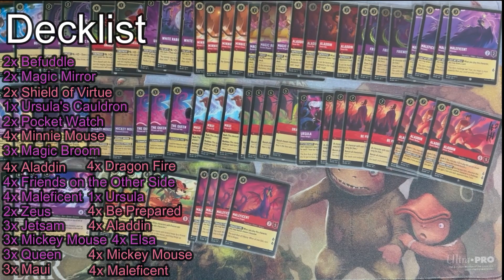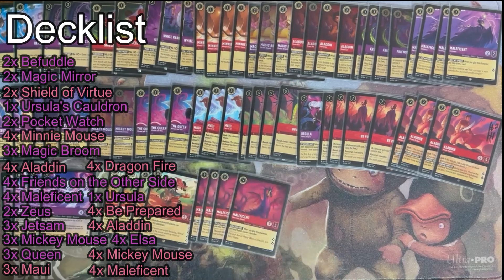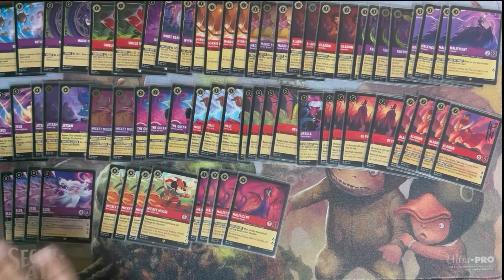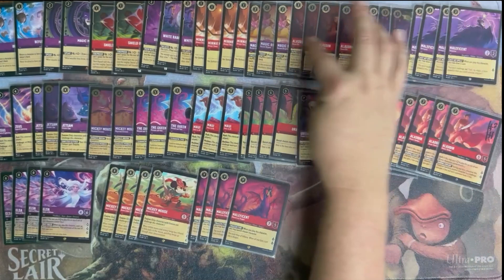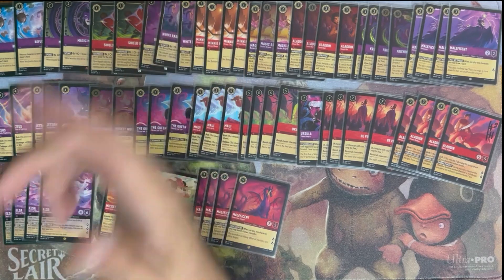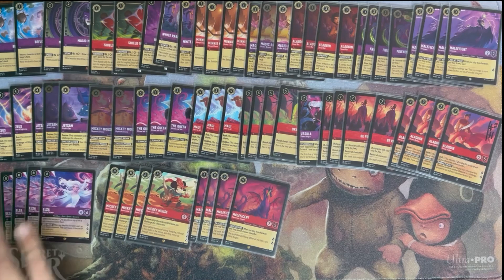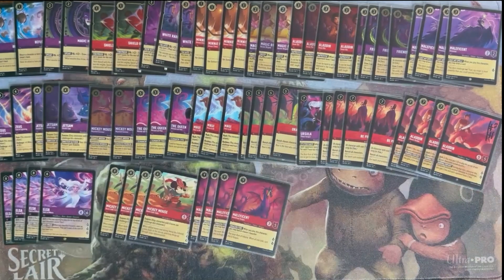Are you running into any bricking hands where you have a bunch of high-cost uninkable cards? You're running a decent amount of inkables, but a lot of your uninkables are really high mana so you're not able to commit them to the board early. I haven't run into any inkable problems yet — cards like this definitely help. I don't have a problem inking Mickeys early, inking Maleficents early, inking Aladdins if you're not going to use them. I find myself inking Maui a lot. I play from about turn three on, and the key cards to have on turn three are basically these twelve cards — that's probably why the White Rabbit's Pocket Watch just keeps getting inked.